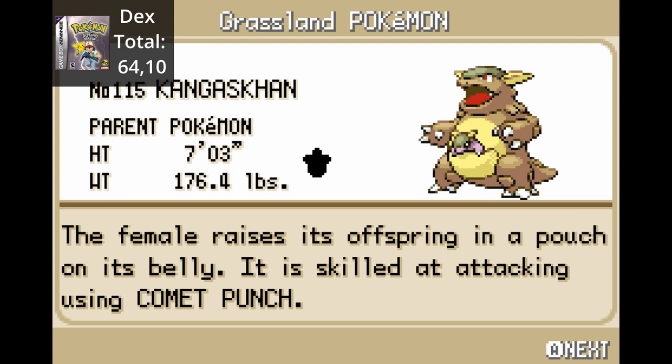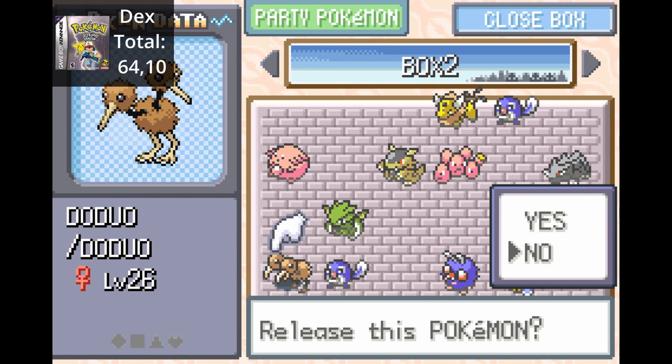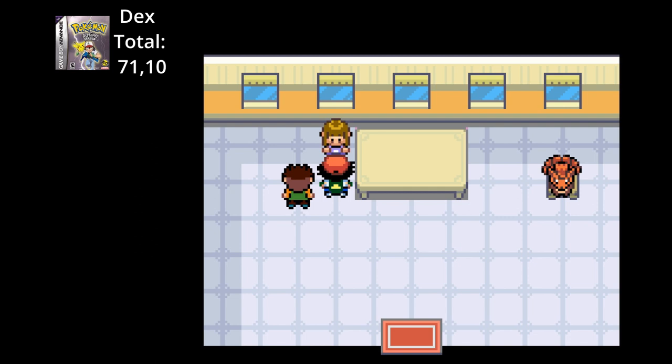We catch Kangaskhan, Exeggcute, Scyther, Doduo, and Venonat. Next, we evolve female Nidoran to Nidorina. We need to train our Pokemon a bit since we have a lot of mons to train, but it's a trifle with the experience share. We evolve Doduo into Dodrio, but first we head back to Celadon City for another Team Rocket encounter.